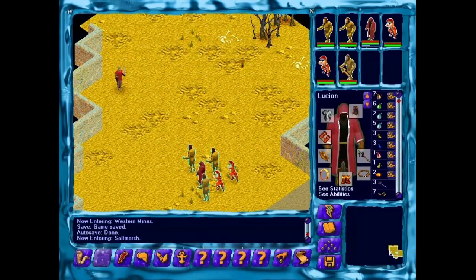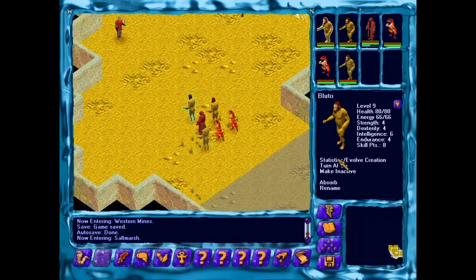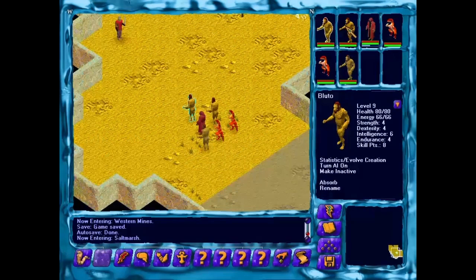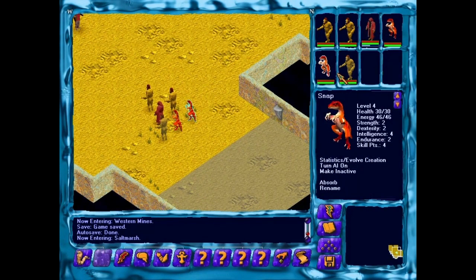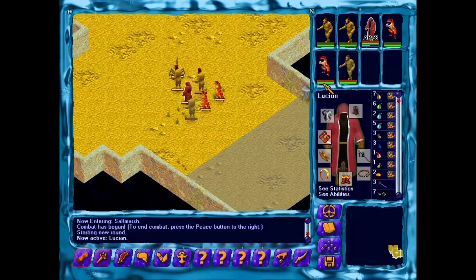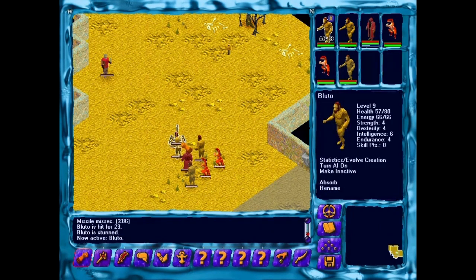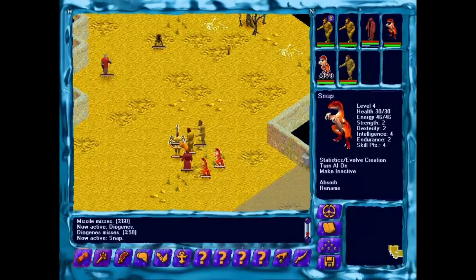This guy Diogenes — AI active, on — he's always on, we cannot control him. He's way lower level. He's only one level lower than — there's this claw bug. We're totally gonna get wrecked.